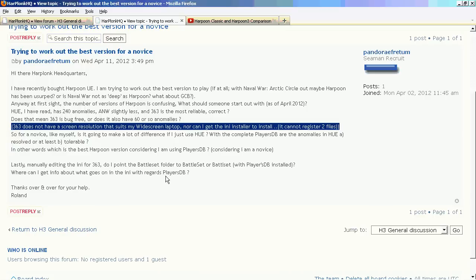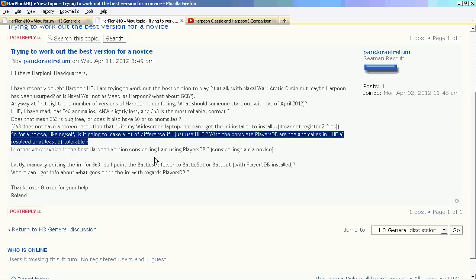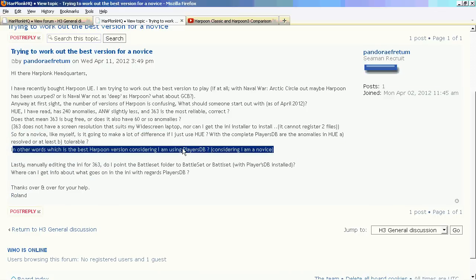The next part of the question: Harpoon 3.6 does not have a screen resolution that suits my widescreen laptop, nor can I get an installer to install because it doesn't seem to register two different files. So for a novice, is it going to be a big difference if I just use Harpoon Ultimate with the complete player's database? Are the anomalies in HUE tolerable? The most important thing is your weapons fire, your planes launch, your ships move — not every database can say that.